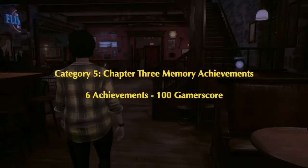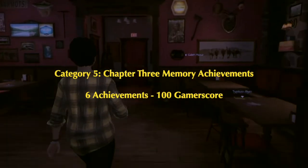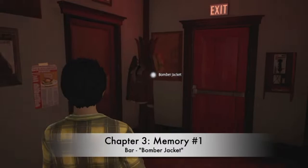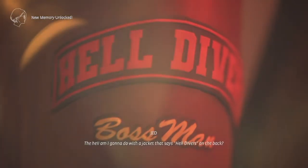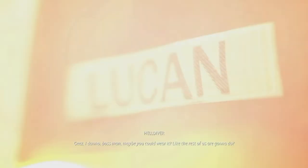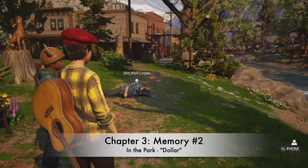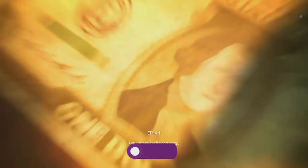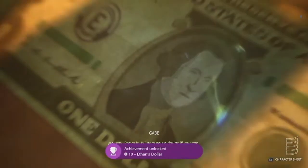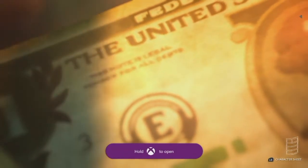Category five is chapter three memory achievements — six achievements for 100 gamerscore. Number one, Hell Divers, is in the same hallway where you got the umbrella — this time scan the bomber jacket with your memory ability. Number two, Ethan's Dollar: during the LARP battle game with Ethan, after your first enemy encounter, turn around and there's a dollar on the floor — that's the dollar memory.